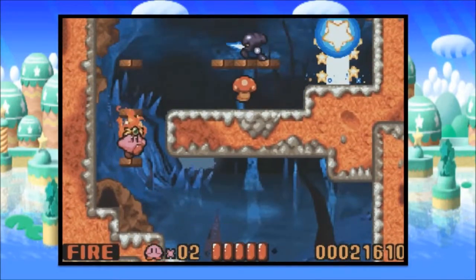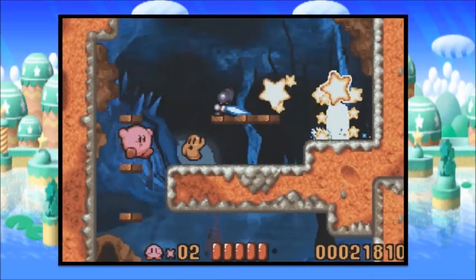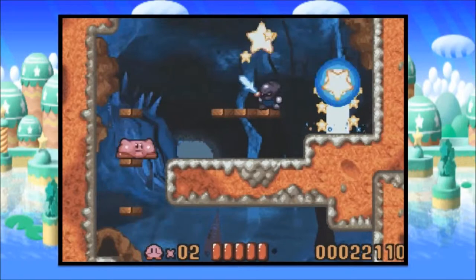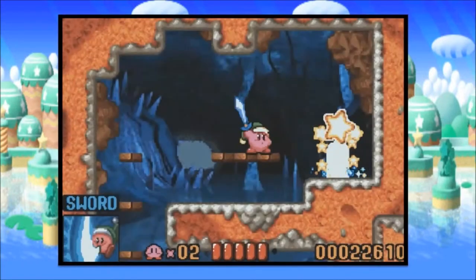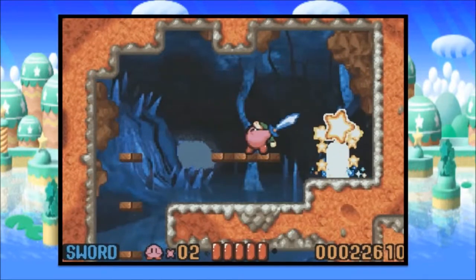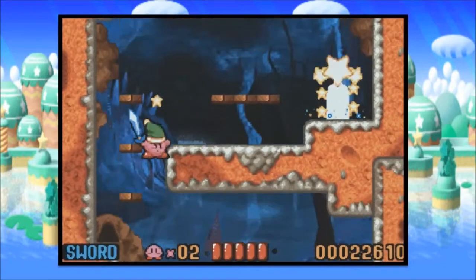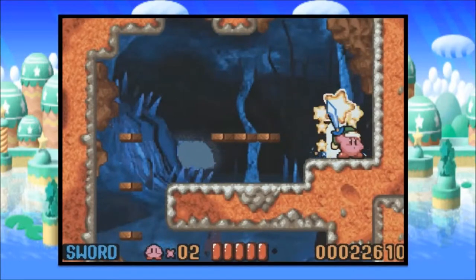Only certain enemies you eat will actually give you powers. They're usually quite identified with what attack they're using. For example, this mushroom here wasn't actually using any attack, so if we eat him, he's not doing anything. But let's go with the sword - we eat him, we get sword power. Sword is a melee-type attack. If you're standing still and you use it, you'll just do a slash. If you slide while using it, you do a downward swing. And if you use it mid-air, big mid-air slash thingy.